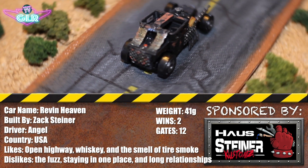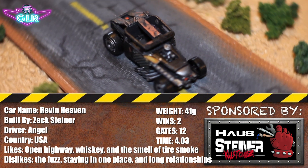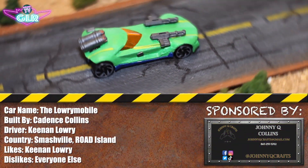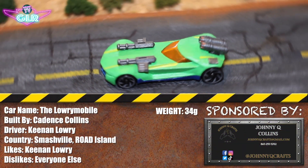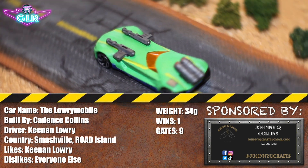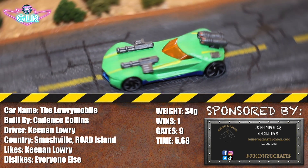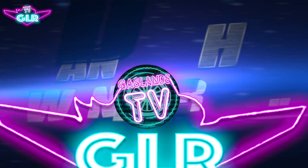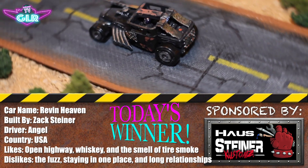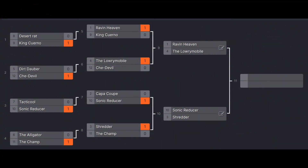Now let's take a look at the final stats of today. Coming in at 41 grams, with two wins and 12 gate points, with a time of four point zero three — it has been a good day for Angel. For Keenan: coming in at 34 grams, won one of the races, got nine gate points, and a time of five point sixty-eight — not the best day for Keenan.